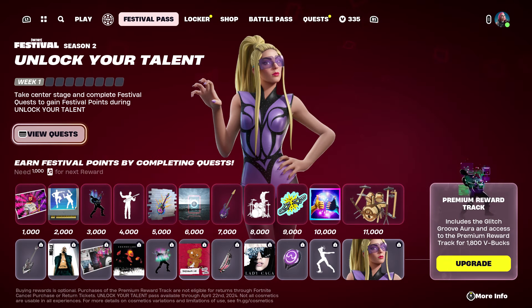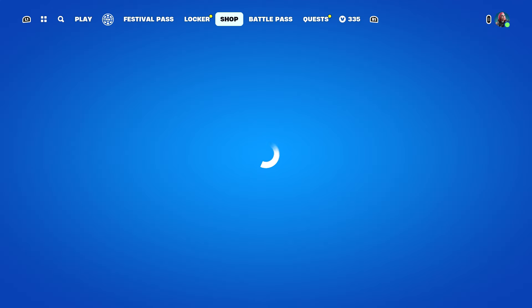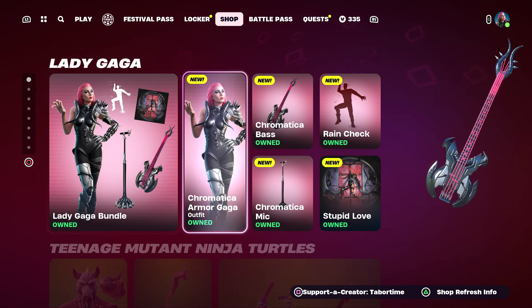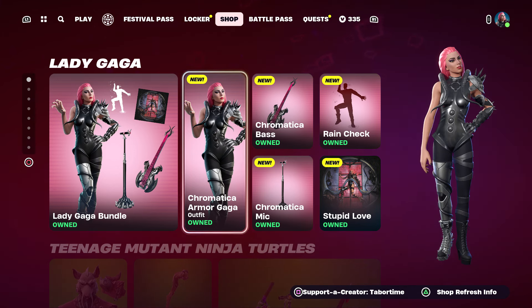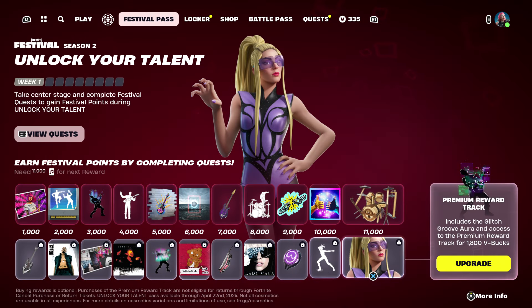The Fortnite Festival Season 2 battle pass is available right now, and at the end of the premium one you get a Lady Gaga skin. There's also a Lady Gaga skin in the Fortnite item shop currently. In my opinion the item shop skin was good but you don't get a lot — there's no back bling, no pickaxe, no glider, no wrap. So will the premium Lady Gaga skin be just like that, or is it better or worse?